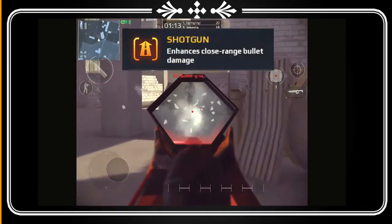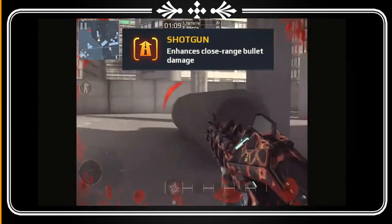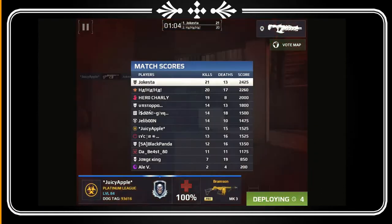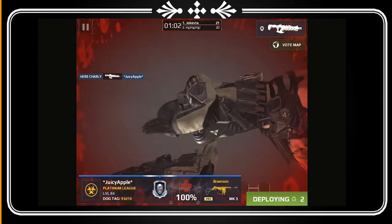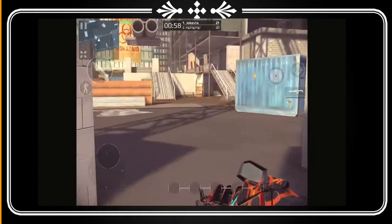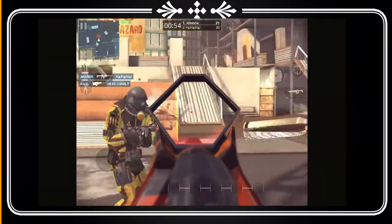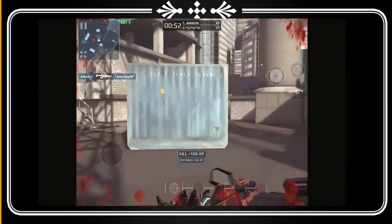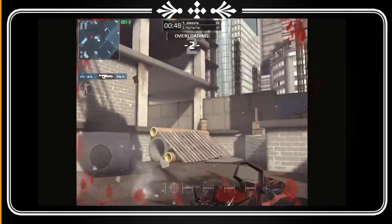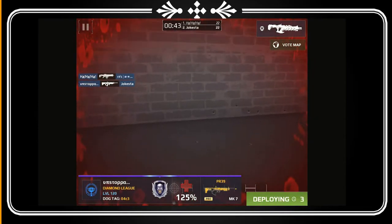Moving on to the shotgun one: whenever you see a throw-down arrow, it's basically enhanced close-range bullet damage. That's very important, but I'm probably going to have to cancel out the shotgun one. Next we have the bullet icon — whenever you see the bullet icon, it's SBR, which basically upgrades weapon rate of fire. That's also very important and I would probably take that as well. If you have that on with the extended mags, you're OP.